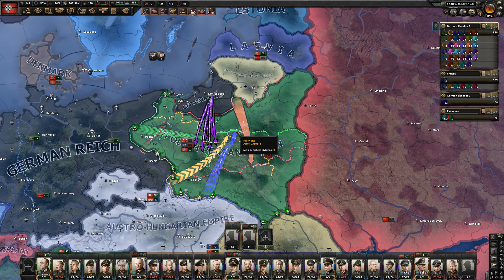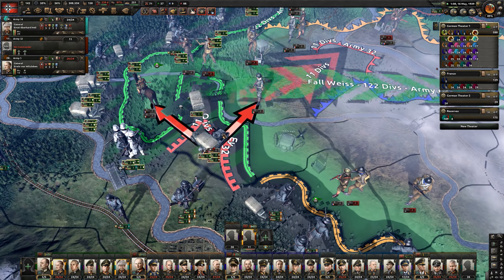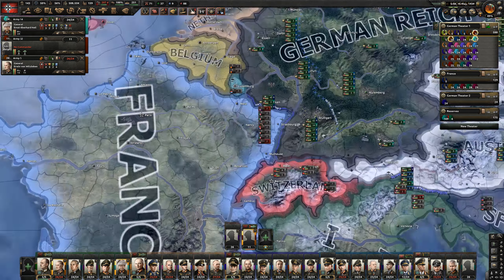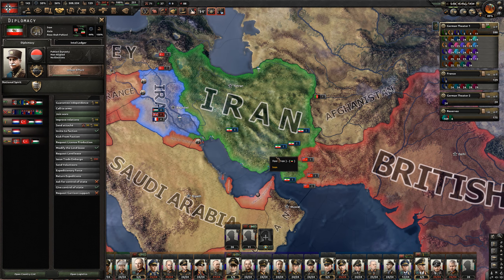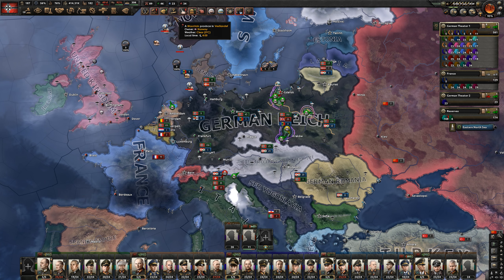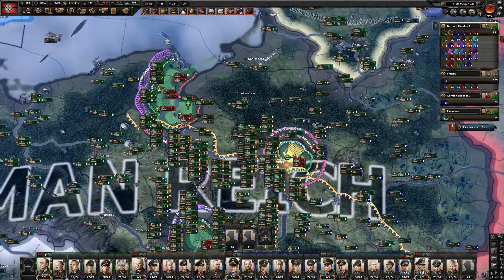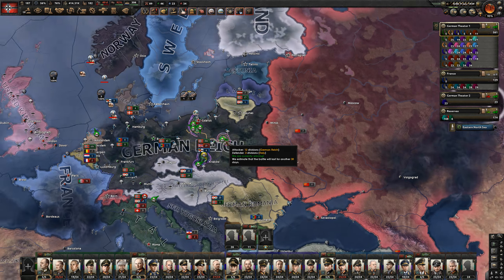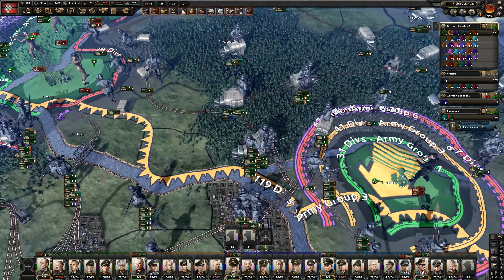The war has begun and so far it's all green bubbles, so I can't complain. We're already making some pushes — we've taken Poznan pretty quickly. Now that the allies are going to get involved, things are going to get a little bit dicey. Iran and Iraq have joined the Axis, so we do have some Middle Eastern allies. Poland has capitulated — fantastic. We're only at 68,000 casualties with only 40,000 from Poland, so we're back on a more historical track.